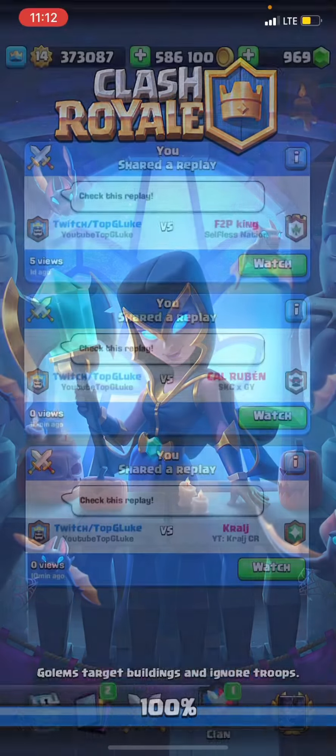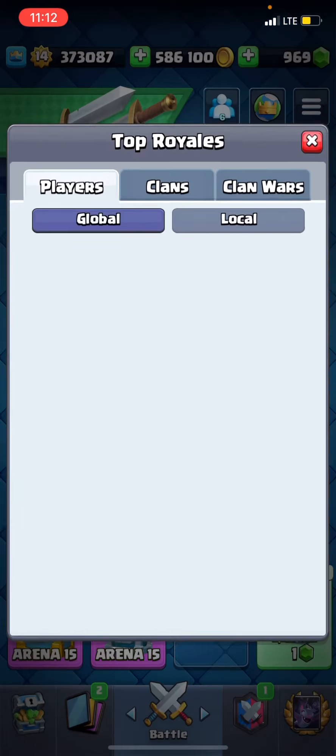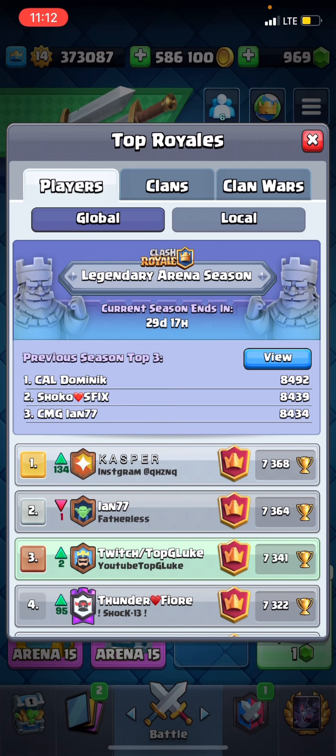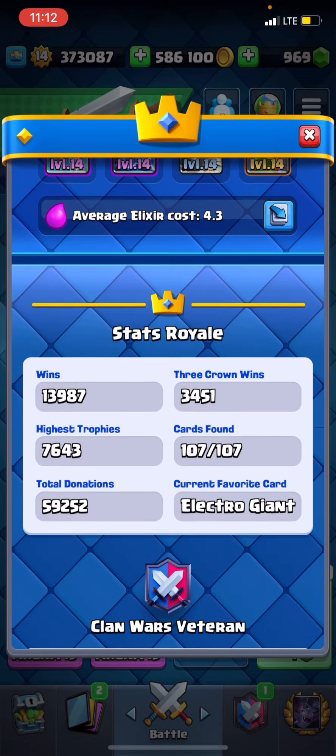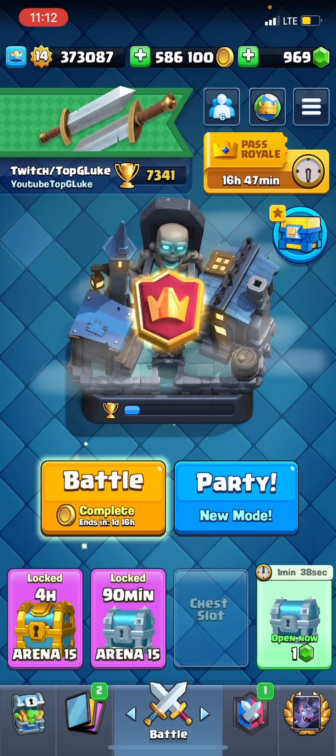Pushed up to third in the world right now. I know it's early season and I'll definitely drop a lot, but right now we're literally 73-41 — 302 trophies away from our PB. Hopefully we get it this season, and I think we will. Last season was our first Top 1000 finish. I hope you guys enjoyed this video — like the video, comment, to boost it through the YouTube algorithm. Thank you guys for watching all the way through, and I'll see you guys all in the next video.